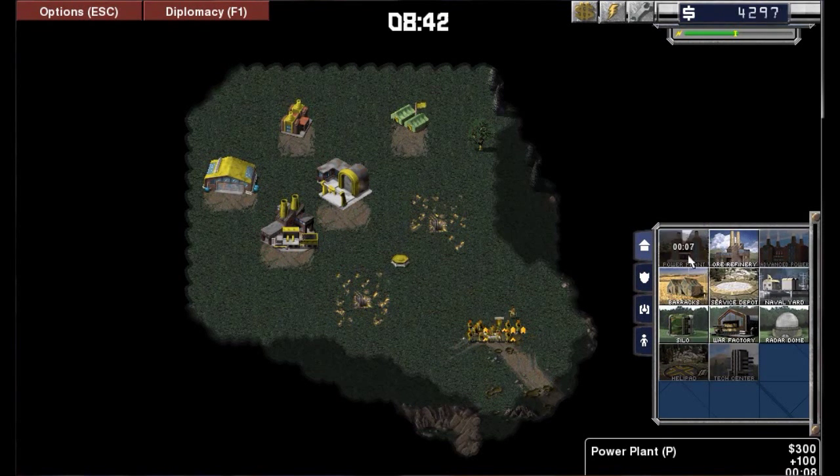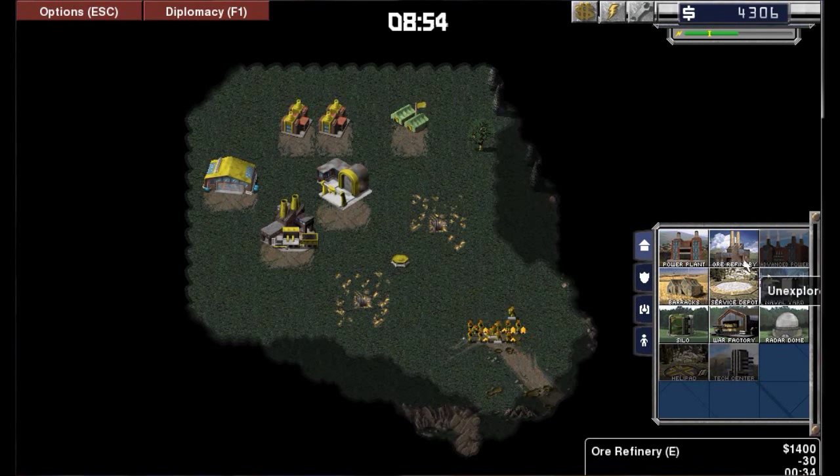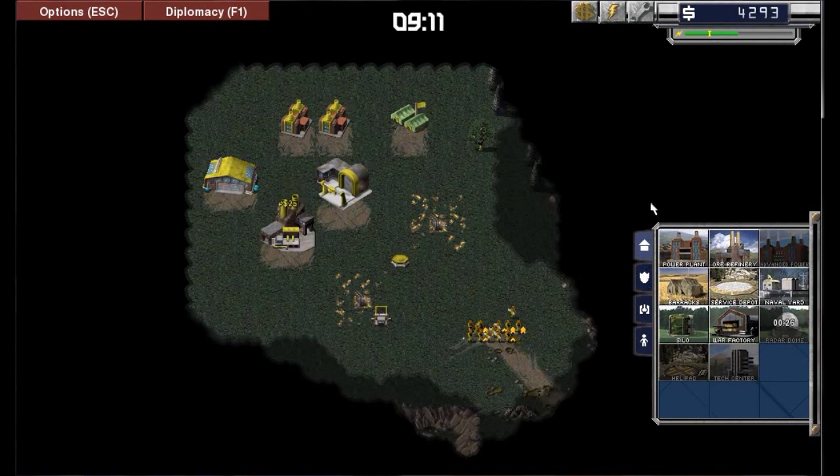Let's go and get another power plant. With more power you've got, the quicker stuff builds. Now let's get a radar dome. The radar dome provides a way to see the entire map and see what your enemies are doing. It also allows you to scout around the map quickly.